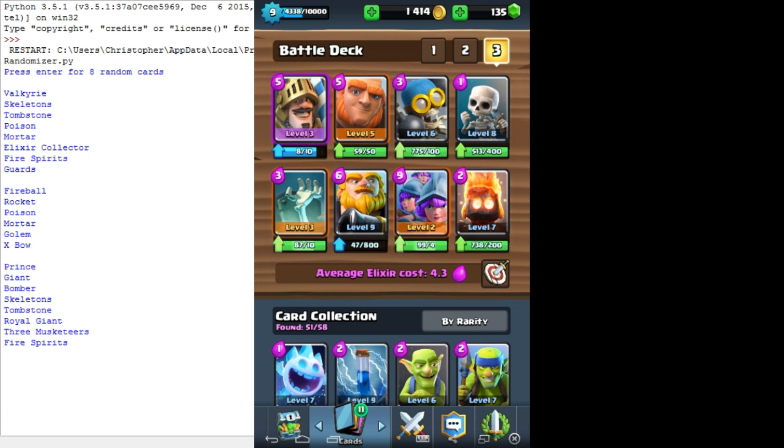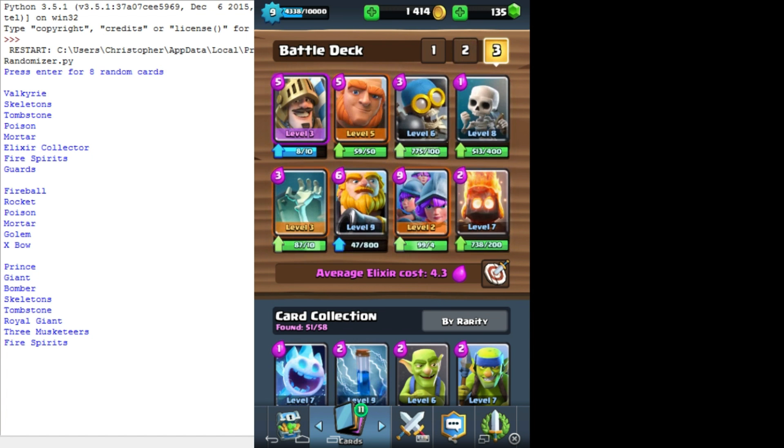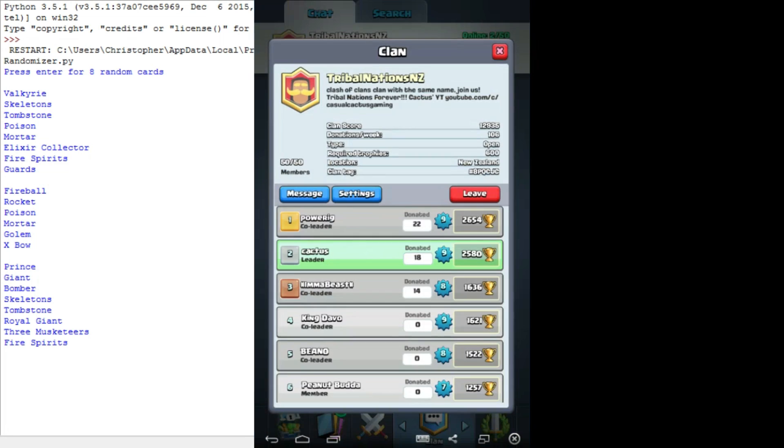Made the deck, and that's interesting - the average elixir cost is actually the same as my main deck, which I'm pretty surprised about given it's got Three Musketeers and stuff in it. I also want to do this - I think it would be good if I could do this with someone like Paragazang, because he's pretty similar to me in level and trophies.